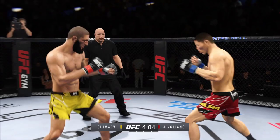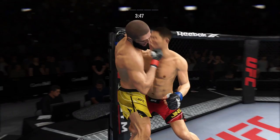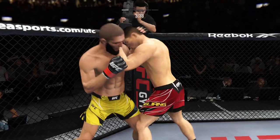Stuffs the takedown no problem. And now he's got that tie clinch — we'll see what he can do with it. Yeah, looks a little wobbly on his feet. He's hurt! These guys throwing early. Big left hook there.